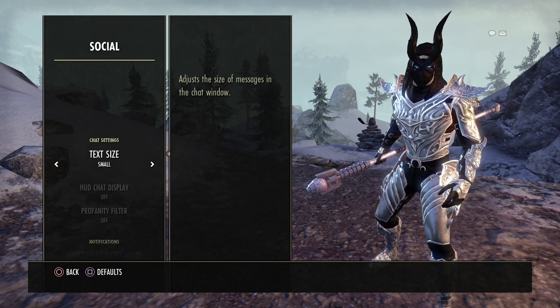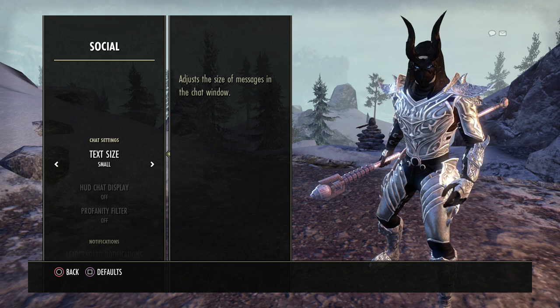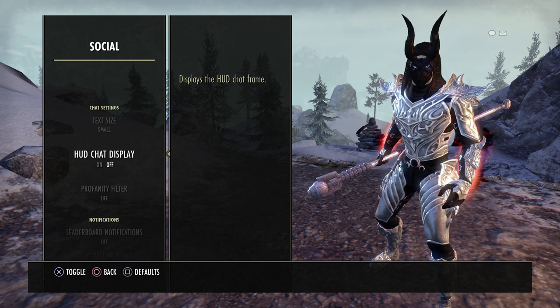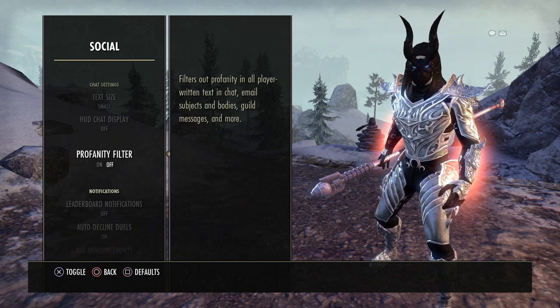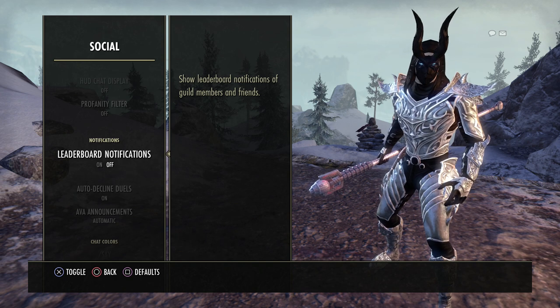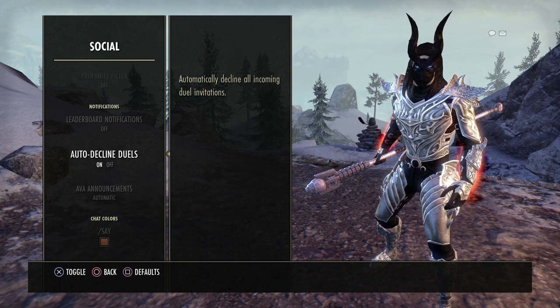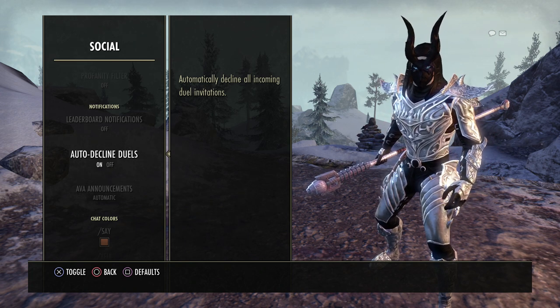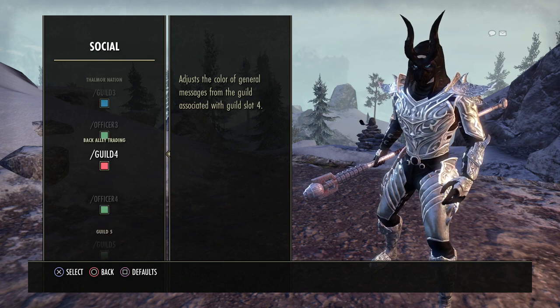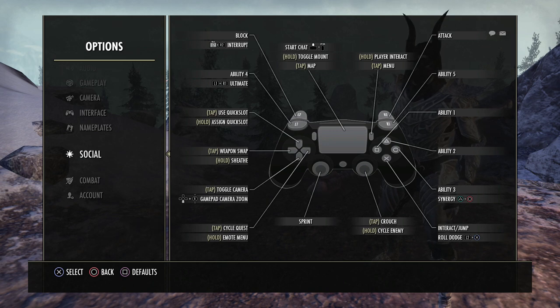When it comes to social, this is all personal preference. I have my text size set to small so that zone chat doesn't fill up with big letters — you can see more messages in the chat bar. HUD chat display I have off right now just for the purpose of making this video. Profanity filter is your choice. Leaderboard notifications I find kind of annoying, so I have it off. I have auto decline duel set to on — if I want to duel I'll turn this off, but otherwise you'll have people wanting to duel you constantly. You can change all your guild and chat colors — I'm in a lot of guilds so each guild chat shows in a different color.